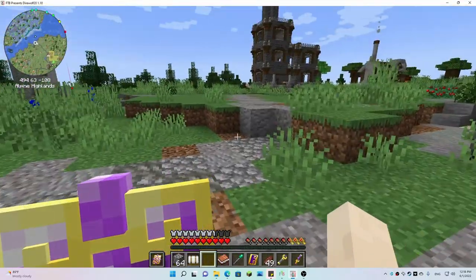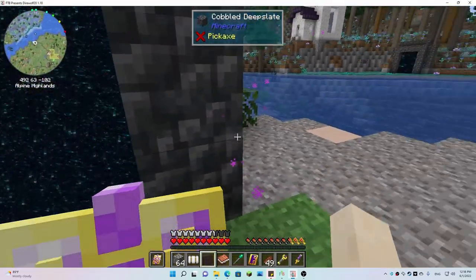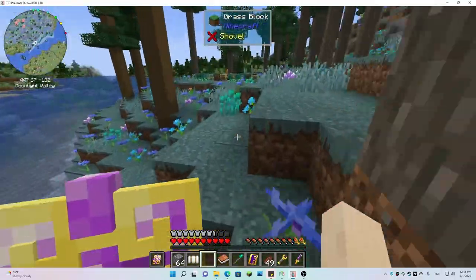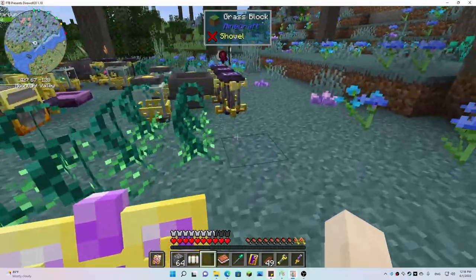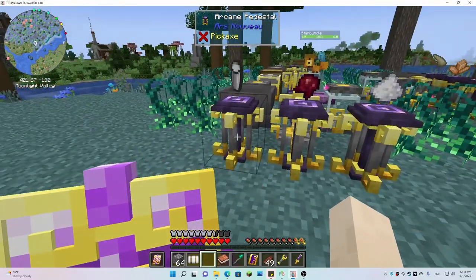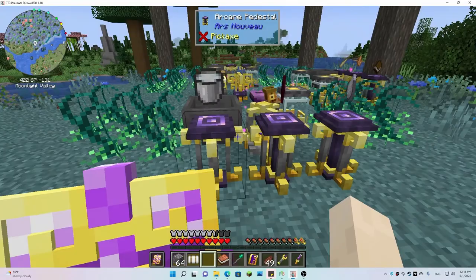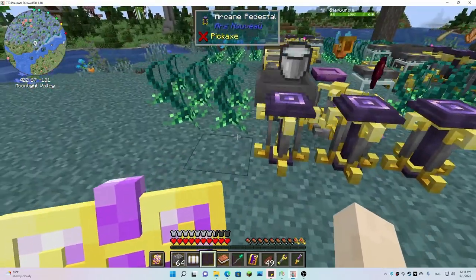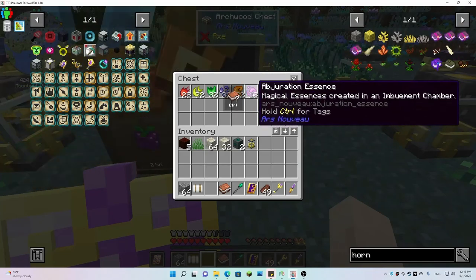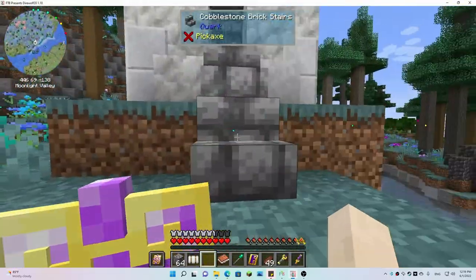This is crazy — I went to go check on my little starbuncle and see how he was doing because I logged off yesterday. For some reason the pedestals forgot my items — they just lost everything. I had to get another milk bucket, a spider eye, and sugar. It wasn't a big deal, but it did slow things down because now I've got to wait to get all my aduration essences again.